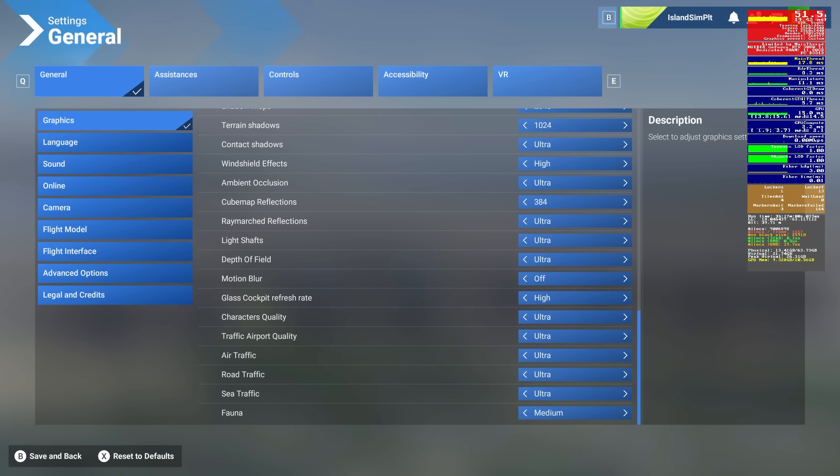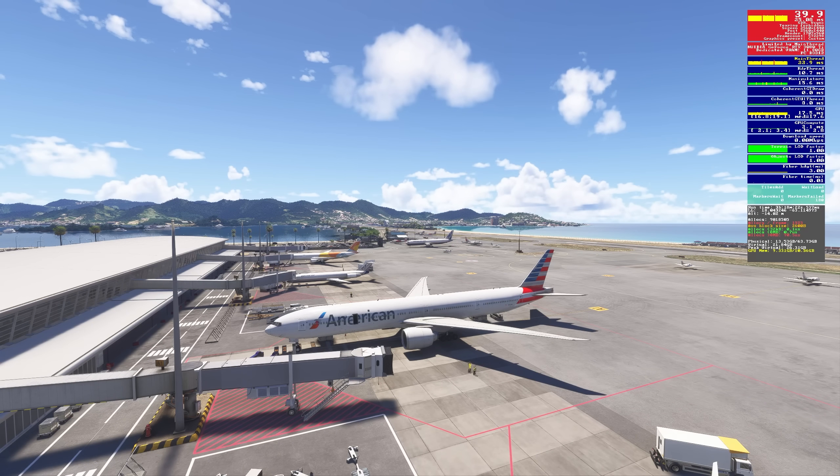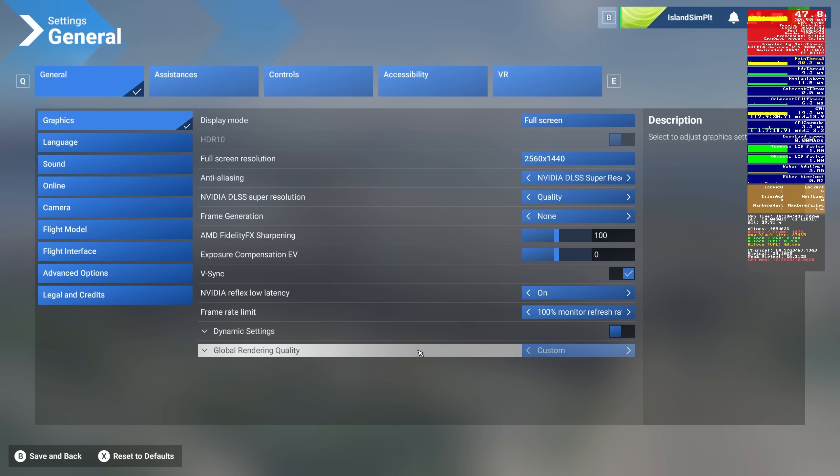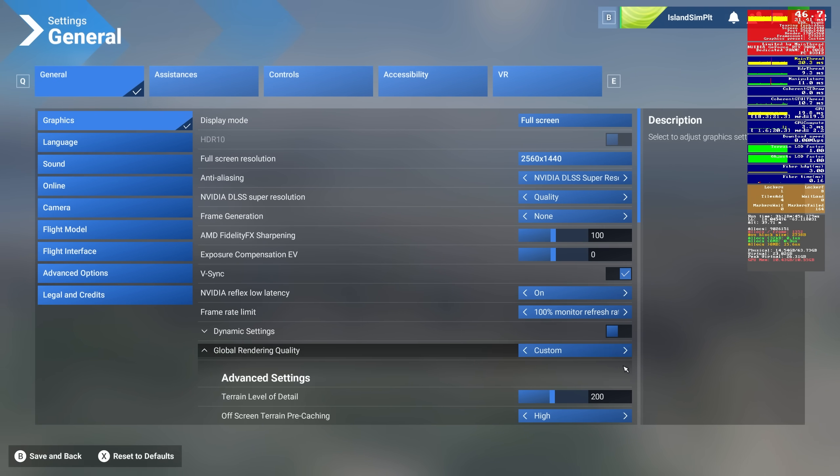Last one is fauna — and this is animals. Yes, there are animals around Princess Juliana Airport. FPS and main thread are the same. GPU memory is down about 0.2 of a gig.